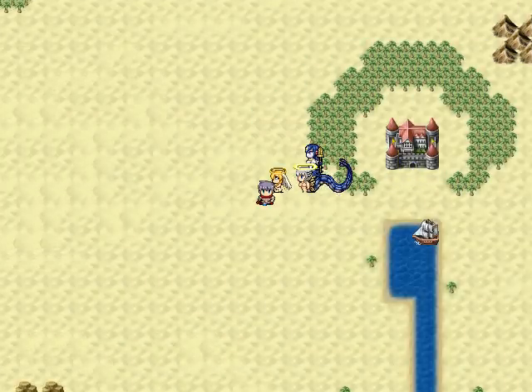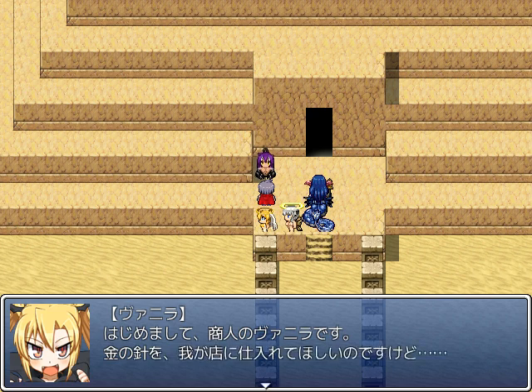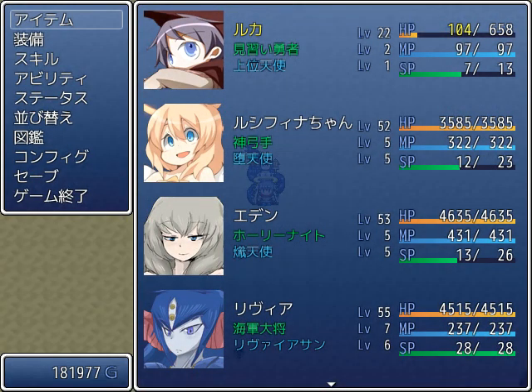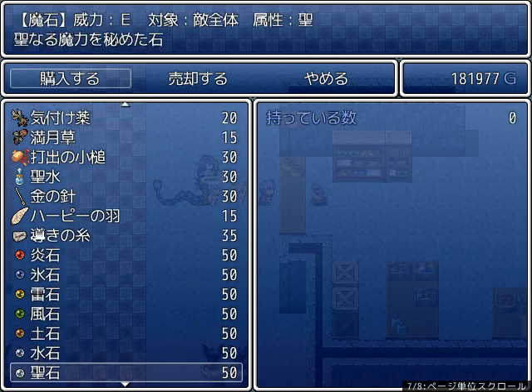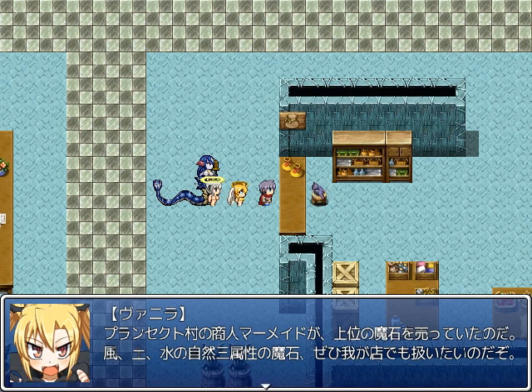Now we also have to talk to that Scorpion outside the pyramid. Hello, this is the Merchant Vanilla, we'd like gold needles. They aren't really selling that well — a whole lot of travelers are going to come by the pyramid to be attacked by monsters. Gold needles and magic book pages.